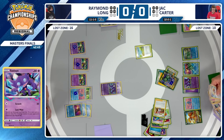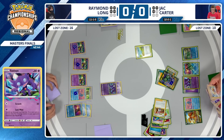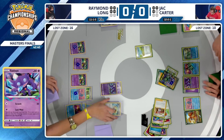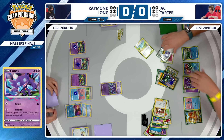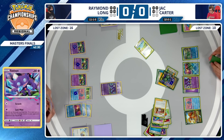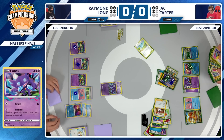Just taking a look through the Lost Zone on Raymond's side of the field before making any decisions. Where does Jack Carter go from here? You definitely have to knock out this active Sableye. You've got to just cross your fingers that your opponent misstepped something along the way — doesn't have access to Sableye or Energy — and you can find a way to close it out. Hope for the best. That's going to be a Pokestop for three item cards for Jack Carter.